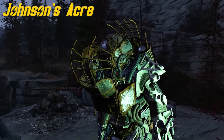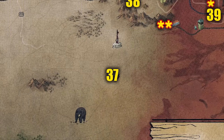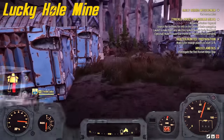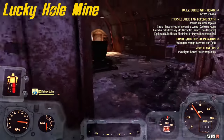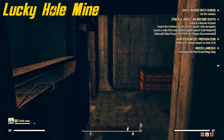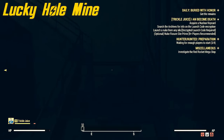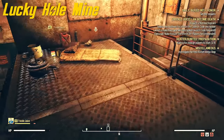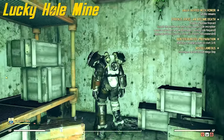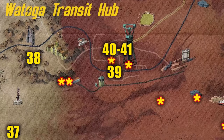I like the way raider power armor looks, I'm trying to collect the set — too bad it's trash. Anyways, number 38 is at Lucky Hole Mine. We're just gonna go inside the mine — there's a few enemies out here but you can run past them. Once you come in, turn left and find a barred door you can't go through. Go up the stairs, look in the corner, drop down, and you'll find the power armor in this corner if it spawns in.